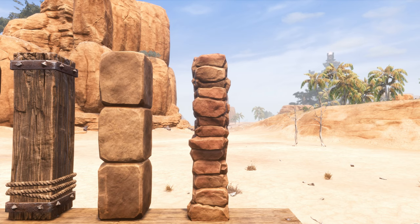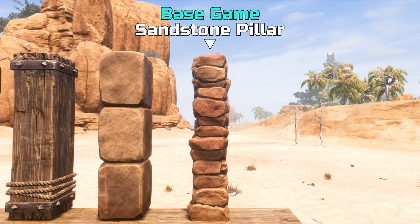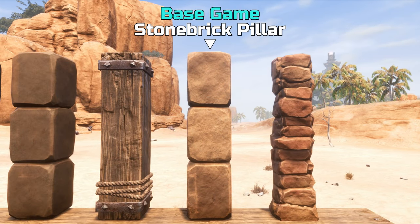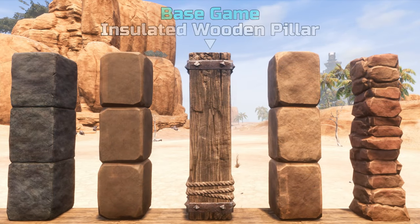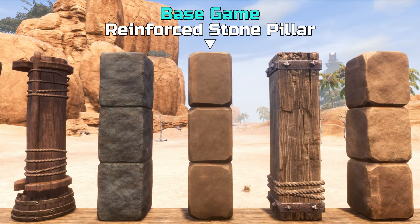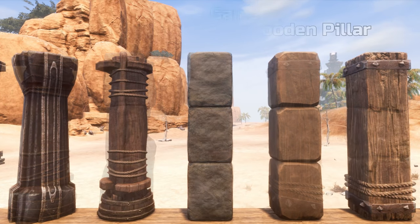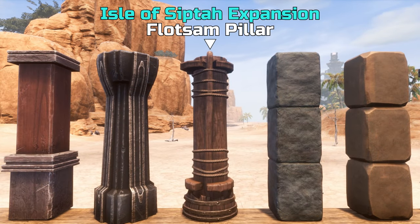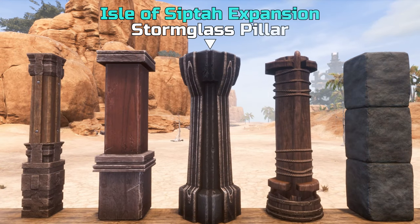First let's take a quick look at all the pillar types available in-game. While the base game includes a selection of pillars matching the available building sets, the majority of the more interesting pillars require a DLC to be unlocked. The Isle of Zipta expansion introduced two new building sets which include the rather rustic Flotsam pillar and the elegant Stormglass pillar.